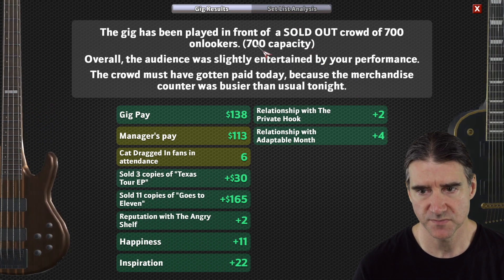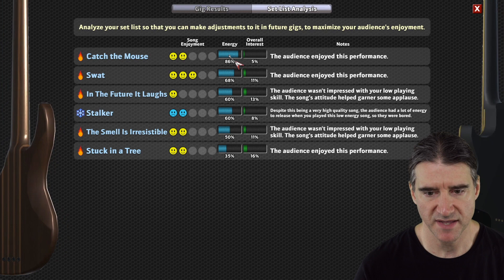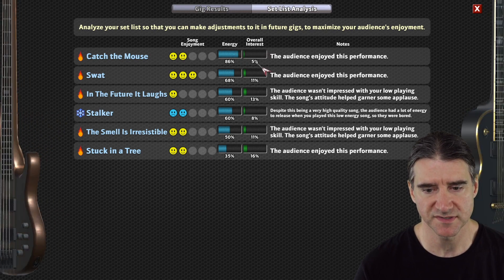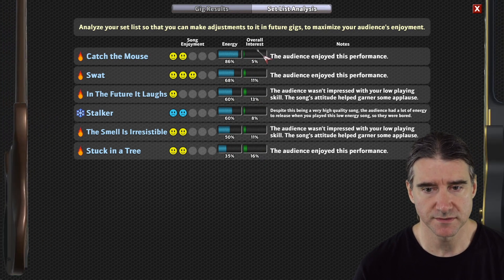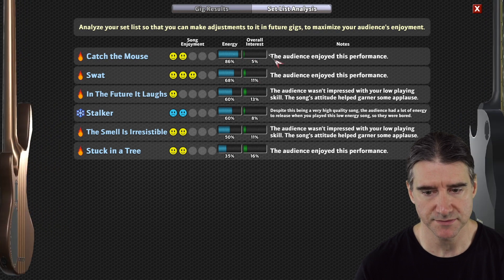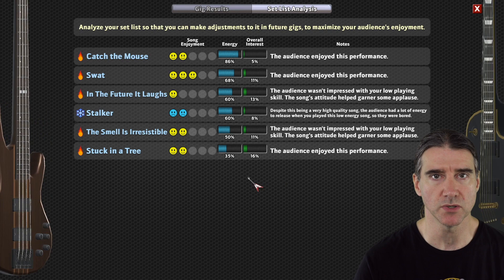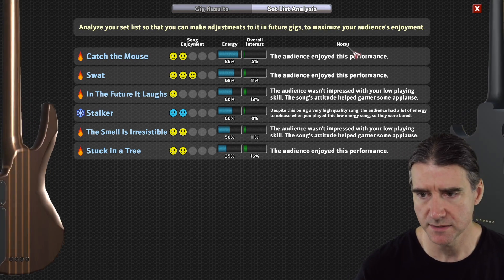On the set list analysis screen, I've added the running energy and overall interest level that the gig had, so you can revisit how those changed throughout the course of the gig. That's a little more information available there — another request from players.